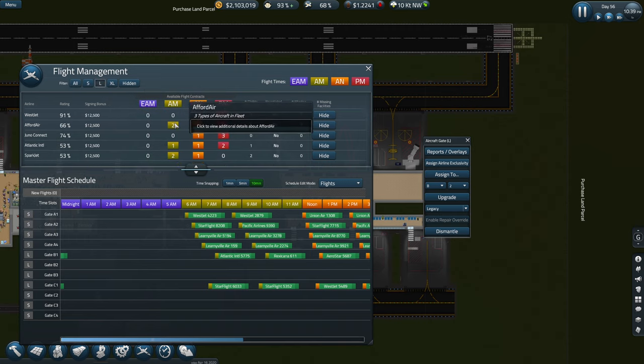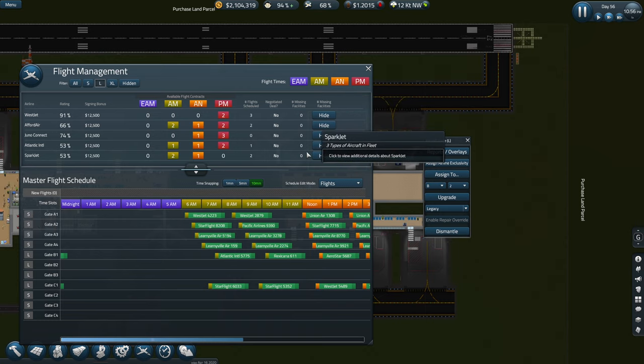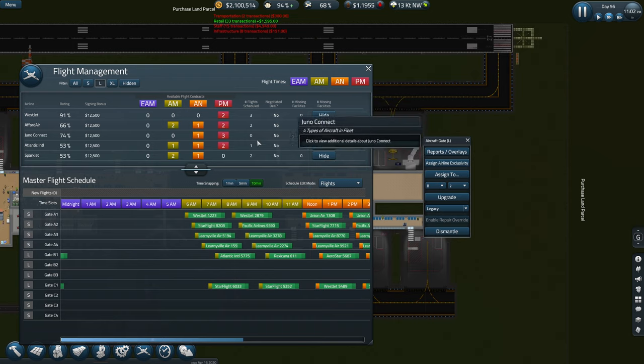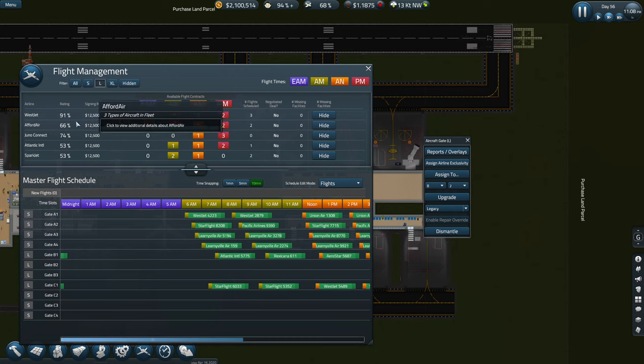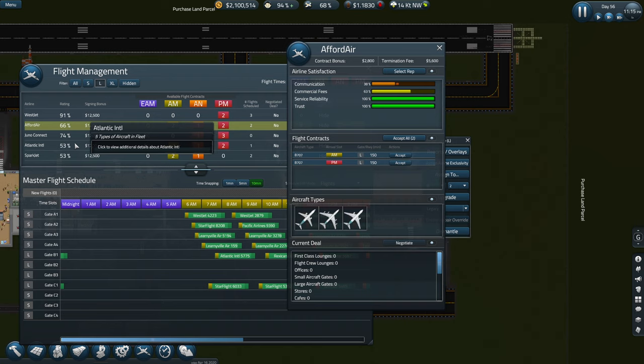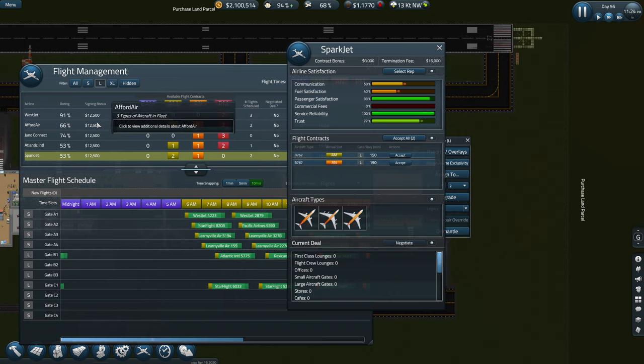Let's go back on here, go into large. Missing facilities - three types of aircraft in fleet. Flight schedules. I'm going to go for these because they've got poor ratings. I'm going to try and build the ratings up a little bit better. Or should we just go on... I'll take that.